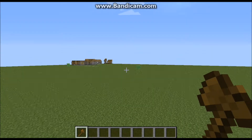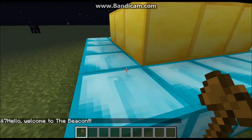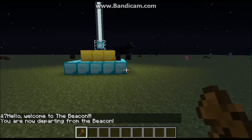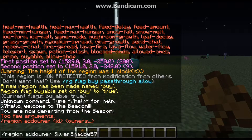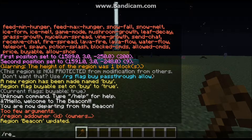By default, nobody who doesn't own the region will be able to break anything in it. But if you want to add an op and give them access to the region, you do `/region addowner`, then the region name and their username. I always forget the region ID — it's a little annoying — but once you do that, they'll have owner access.